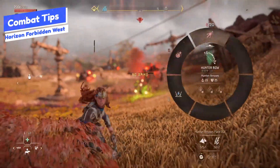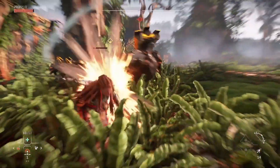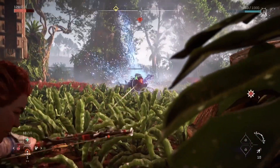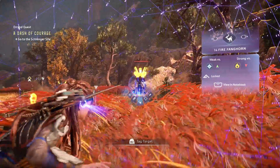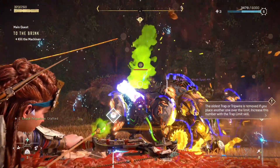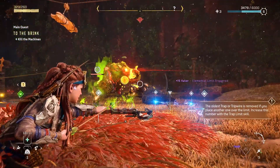Let's talk about combat. The dodge doesn't seem to have invincibility frames, or if it does, very few. In Horizon Forbidden West, you actually have to physically dodge the attack — it's not a matter of just pressing the dodge button. Make sure you're dodging left and right to avoid those attacks. Set up each fight with a plan before attacking the machine: scan it, learn its weaknesses, and execute. The weaknesses are even more important when taking down bigger machines, so use the different element types and create chain reactions by destroying the canisters on their backs.